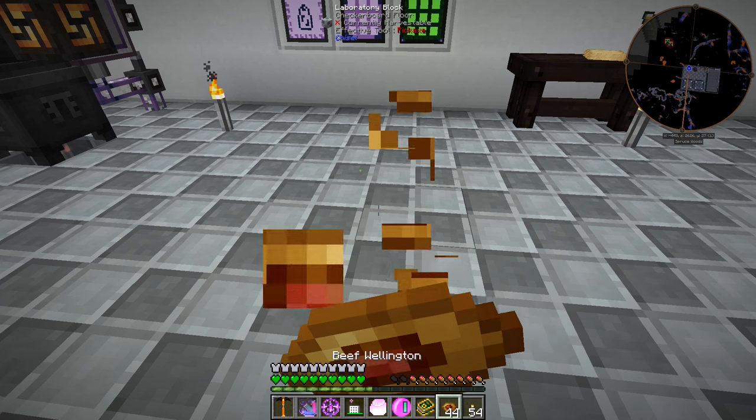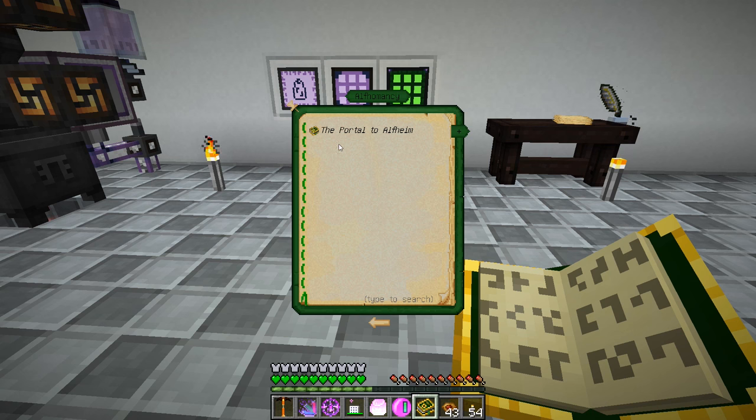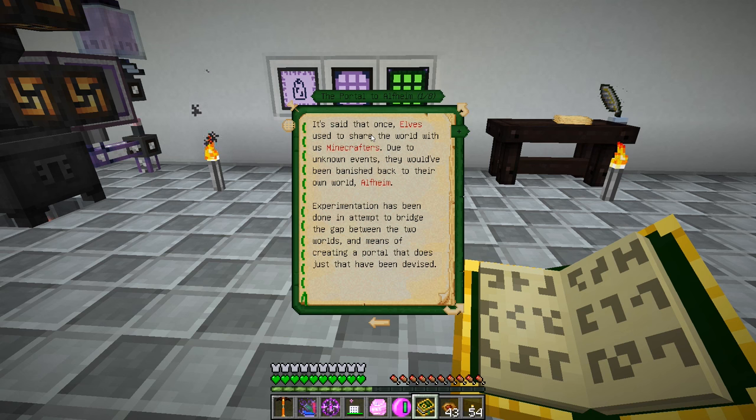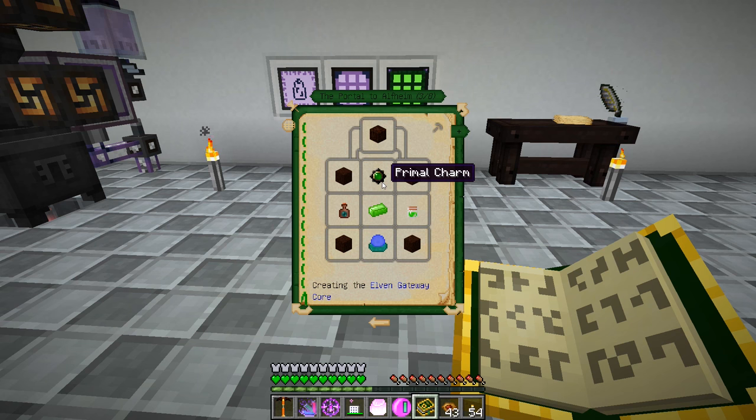What I want to work on is a little bit of the Botania stuff. We've been talking about opening up a portal to Alfheim for the last 275 episodes - let's go ahead and actually try to get to that today. The portal requires eight living wood blocks, three glimmering living wood blocks, one elven gateway core, two mana pools, and two nature pylons. The elven gateway core needs a primal charm - so maybe we aren't going to leave the Thaumcraft stuff behind just yet.